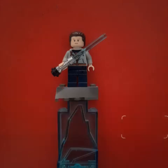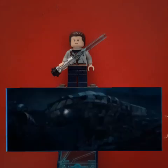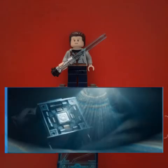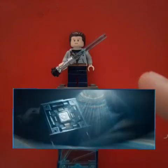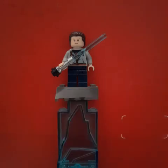We then see Andor fixing his ship at the junkyard at night. Andor has a box machine that has a Republic symbol on it, which is very interesting. People are thinking there might be a connection to Count Dooku, but I have no idea what this box is about — I'm sure we'll find out in the next few episodes.